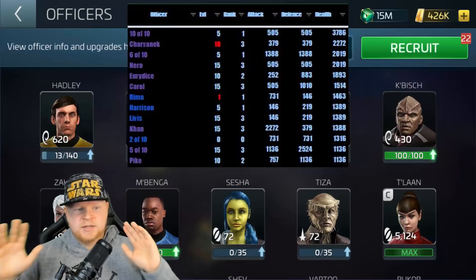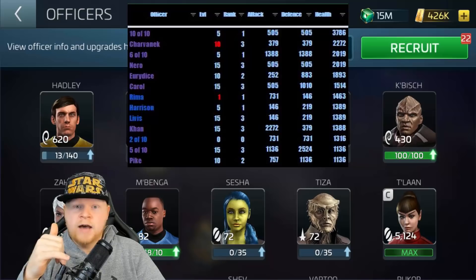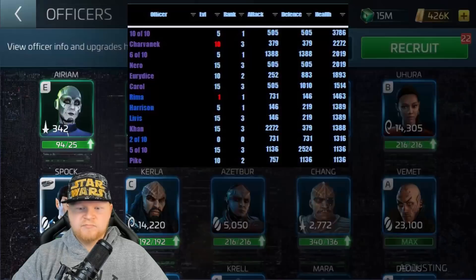All of that aside, that automatically puts a lot of those officers on the high list. For you as a free-to-play player, especially take note of the rares — those are the easiest ones to work on, particularly the Rima, Pan, and Navi crew that we'll talk about. We always talk about wanting to max in that augment tree because Rima's giving you a very high health stat — higher than a Kahn or a 5 of 10. Obviously epics are going to have better stats, and that's just common sense, but you can still stack a lot of stats from rares.